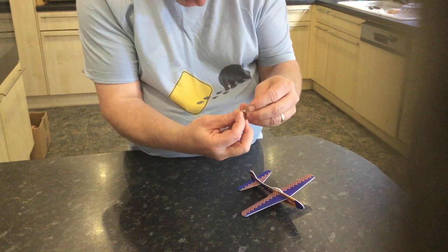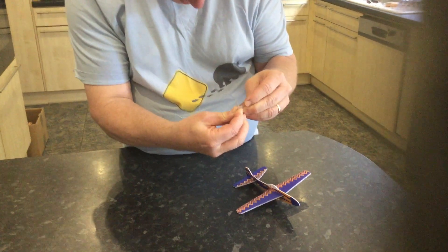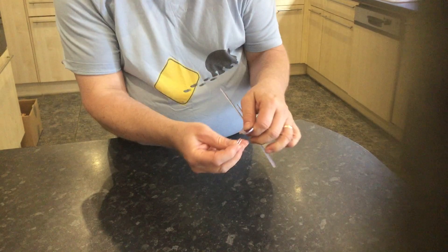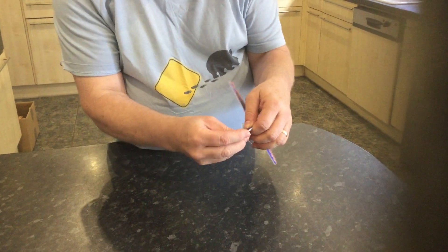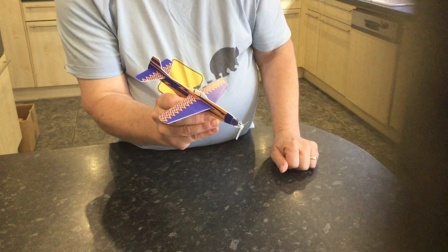You might need to get a grown-up to help you with this — or I might need to get Woody to help me. Oh no, I've done it! Good, it spins. Now we add that to the front of this, and there we have our plane.